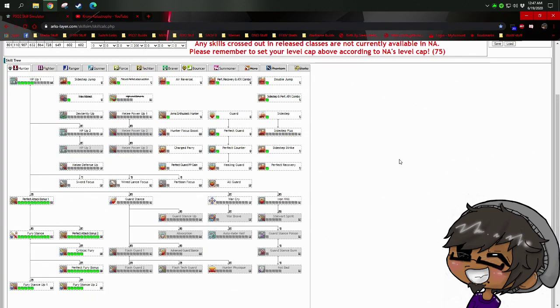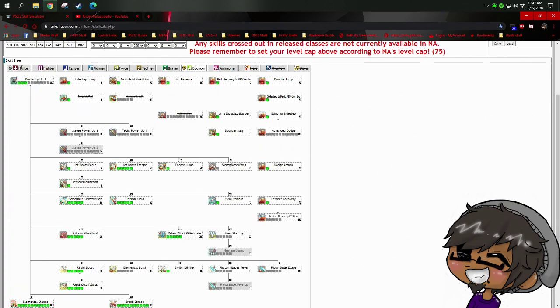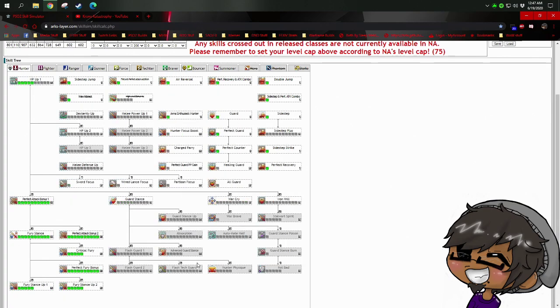Let's jump over to the Hunter tree quickly. The stance tree is pretty self-explanatory — grab everything there. You have the option of dropping Critical Fury if you didn't grab crit on the bouncer tree; in that case just toss those points into Melee Power. You have two defensive options with Hunter, which I go into in all my videos when discussing Hunter sub.